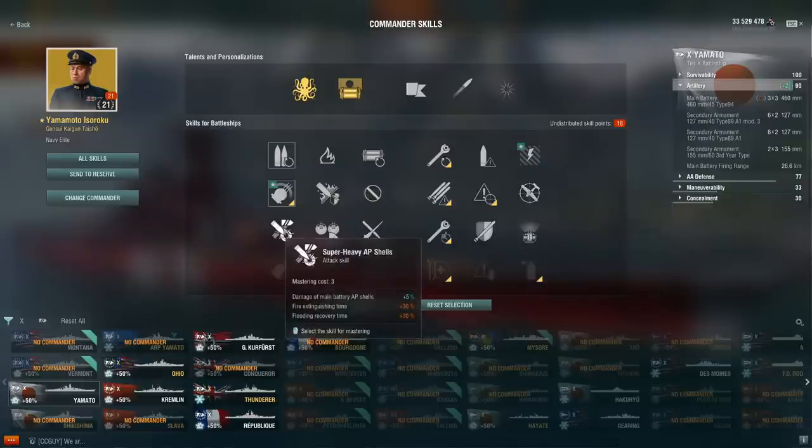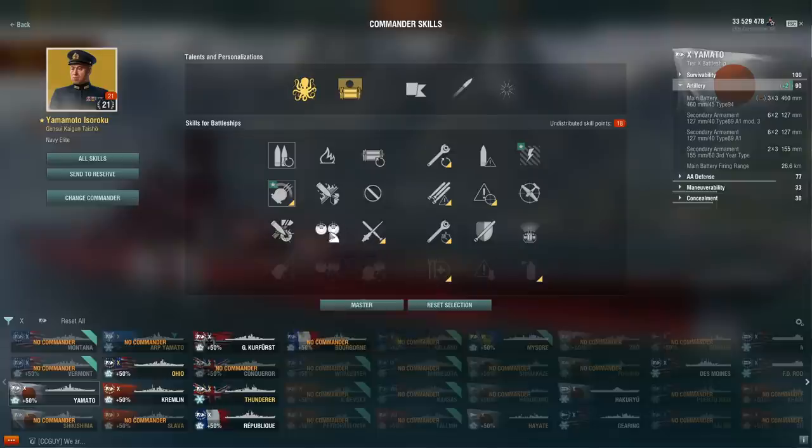On the third row, we have Super Heavy AP Shells, which is a complete garbage skill and should absolutely be avoided. 5% AP damage is not worth the terrible trade-off of 30% longer fires. The standard fire duration on a battleship is 60 seconds, and 30% on top of that is 18 seconds of extra fires. You really do not want to be running this skill.